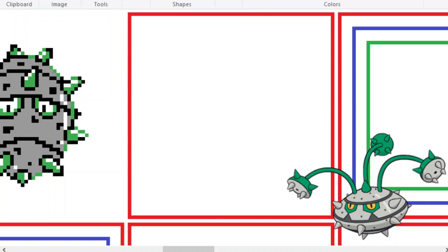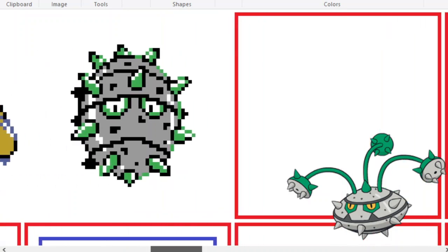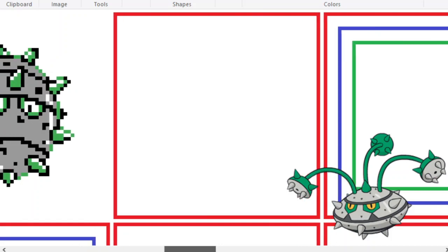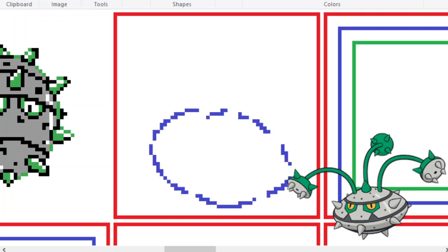So, the way I want to do Ferrothorn... I don't know how I want to do him. Because Ferrothorn, right here, is looking kind of down. Because one thing about making Pokemon Gen 2 sprites is that you always want to make them focus kind of towards your Pokemon. So with Ferrothorn, maybe I can just add something like this. The one thing about drawing is that you just got to go for it, you know?